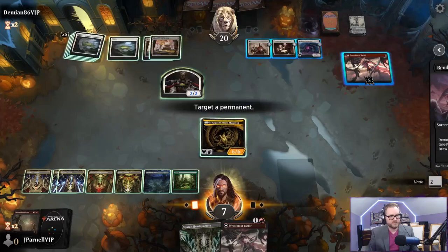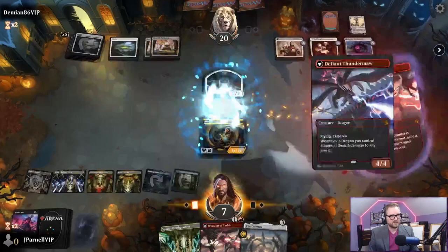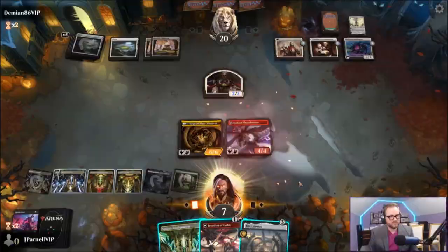We're going to render this inert. This battle is now inert - one, two, three, four, five. Celestus. Yes, I would like to play this Defiant Thunder Maul. Thank you, please and thank you.